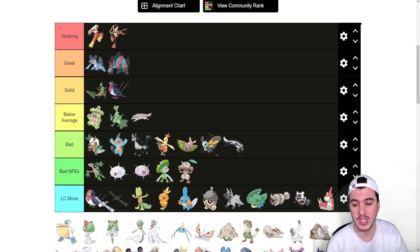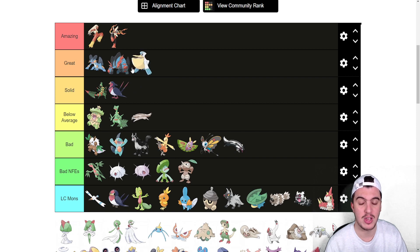Wingull goes near the top of Little Cup — one of the best LC Pokémon out there. Pelipper I think is Great; it has to go into the Great tier because of Rain. Without Rain I'd put it below average, but with Rain it gets forced up quite a few notches. Hoenn has a lot of Rain and weather abusers, and I don't really like building around Rain anymore — it's too expensive in Draft League and doesn't get the job done enough in Smogon singles. In doubles I see the appeal, but the games go over too quickly. Having Protect to stall them out and double targeting could be really scary though.